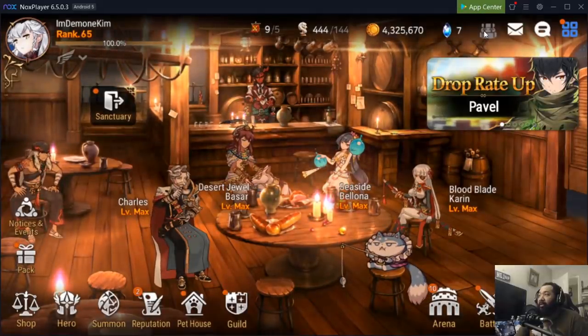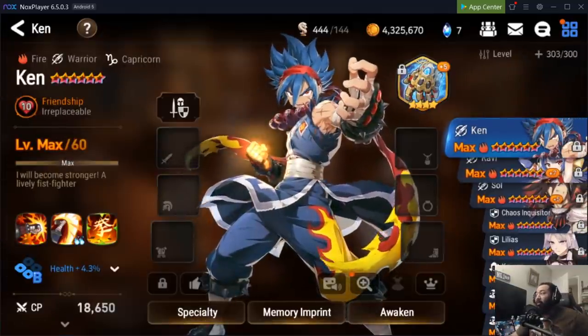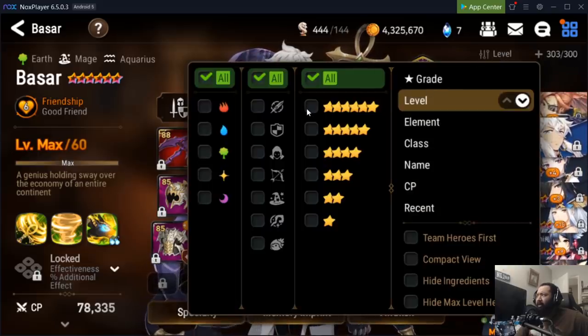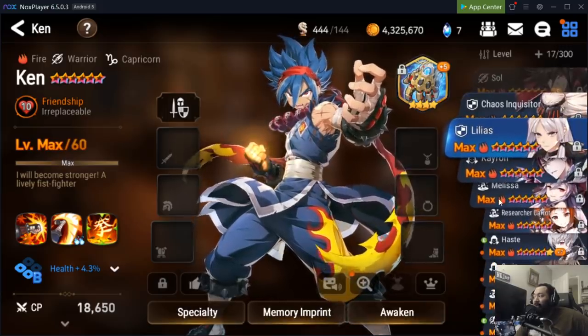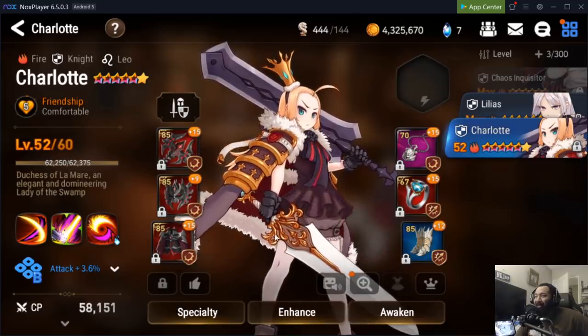I'm going to use Charlotte as a case-in-point example, but I'm not going to get too specific on builds today. I just want to give you guys a general overview and general stats to look at when trying to build a hero. I want to avoid being so complicated that it confuses everyone, so we're going to give a general prescription for how to gear certain heroes based on what they do.